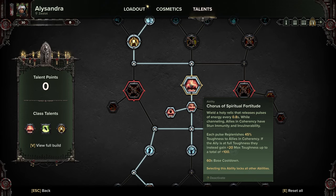Chorus of Spiritual Fortitude is a holy relic that replenishes toughness for all allies in coherency. Remember coherency isn't massive, so try and keep together with your group. If an ally is at full toughness they instead gain 20 max toughness, up to a total of 100.